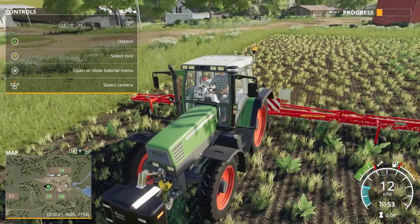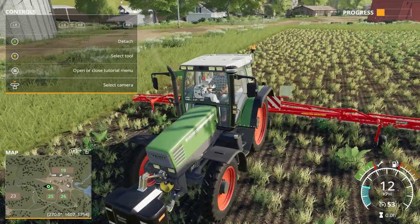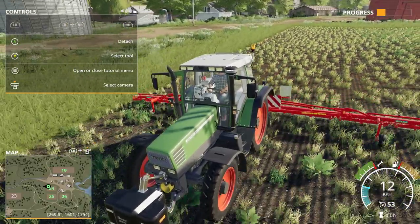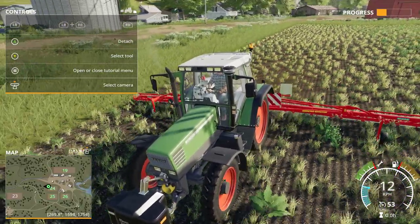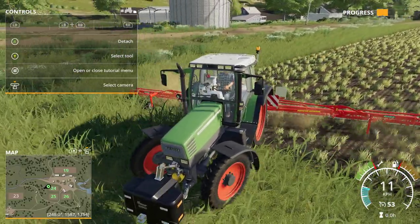I want to select the weeder, so I look at the tractor image, then to the right controls screen, and I see my front is selected — that's not okay. I need to select the back, so I press Y, then press the left button, and I can unfold and lower it. We unfold it — it's very big — and then we lower the weeder. You can see that the weeds are being removed from the field. I'm Dutch, so my pronunciation may not always be correct, but I hope you understand what I mean.